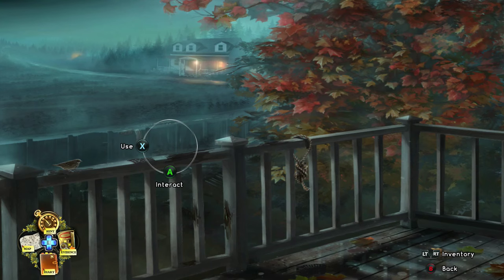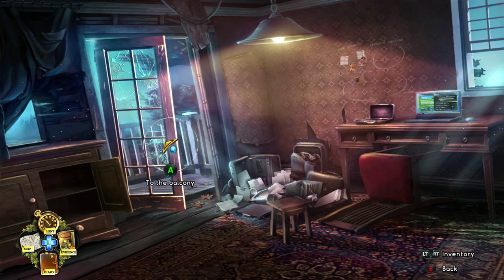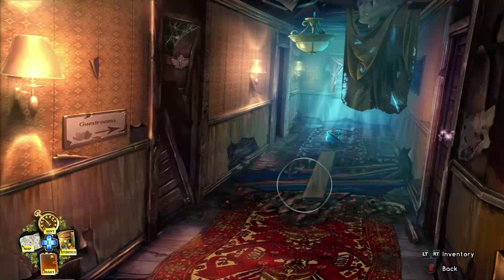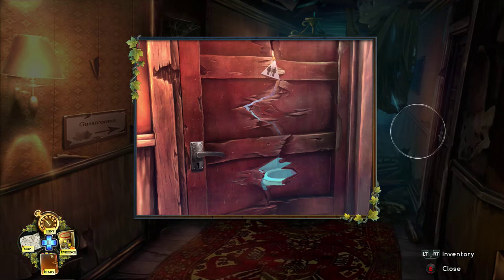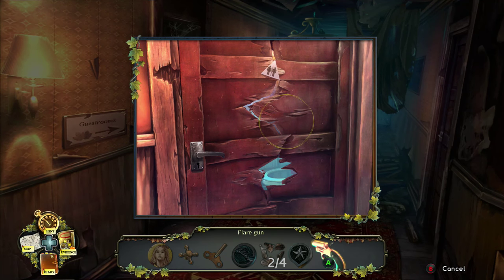If you ever get stuck, you can use hints in the main game. There is no achievement related to not using hints in the main game — just not during mini-games or during the hidden object puzzles.